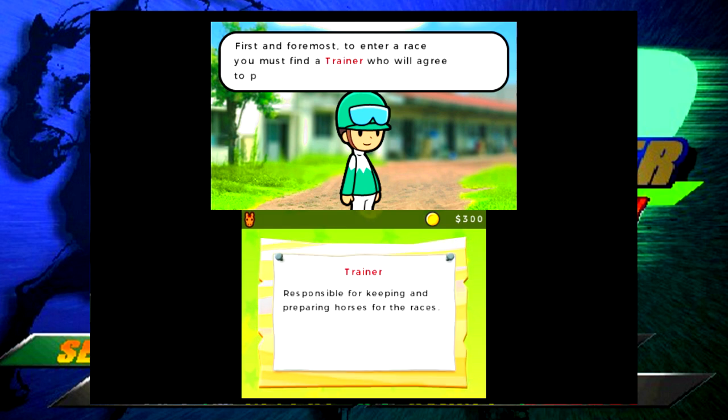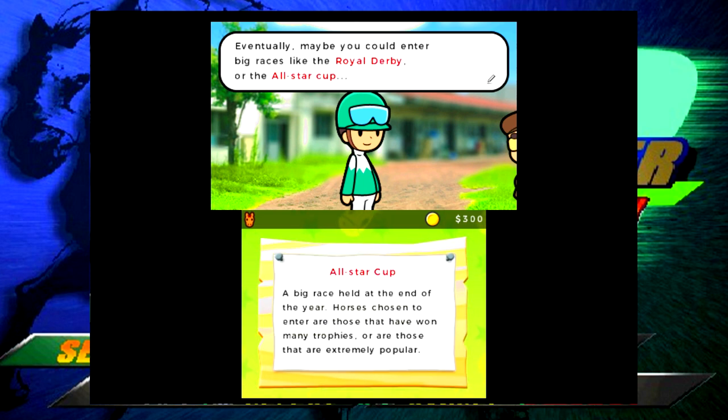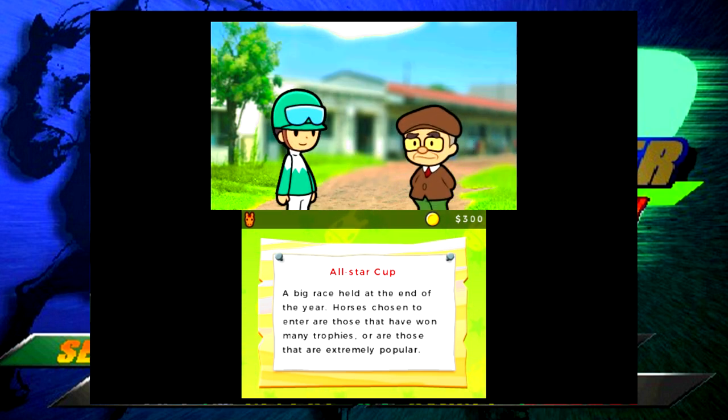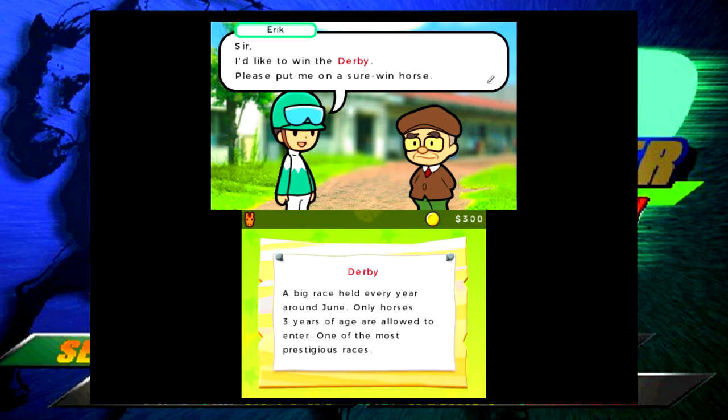To enter a race you must find a trainer. Trainers are responsible for preparing the horses, and you must find one who will agree to put you on a horse. Conveniently a trainer is coming this way - win small races and work your way up the ranks. Eventually you can enter big races like the Royal Derby or the All-Star Cup. The trainer reminds me of Nozawa from Gallop Racer 2004, one of my favorite trainers in that game.